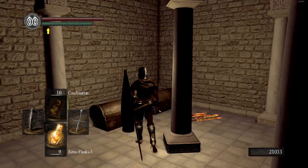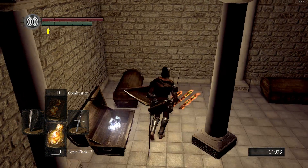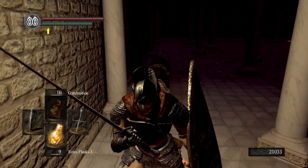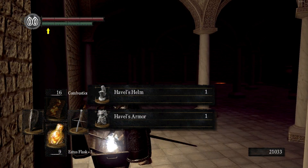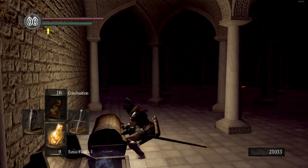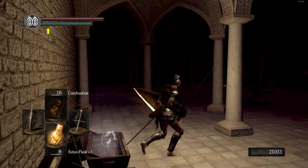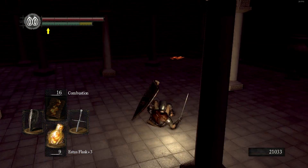These four chests contain a weapon I'm not really a fan of, and then a shield and armor set that I love more than anything in the game. This is Havel's — the dude we killed earlier. We now have his full set of gear. I'll put it on later and role-play as him.